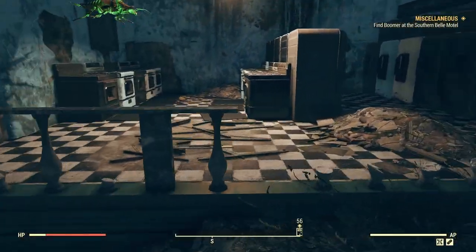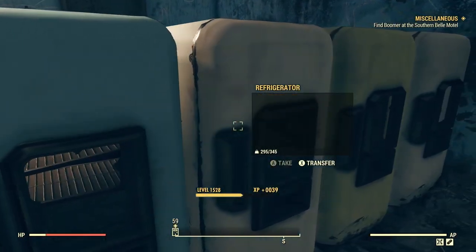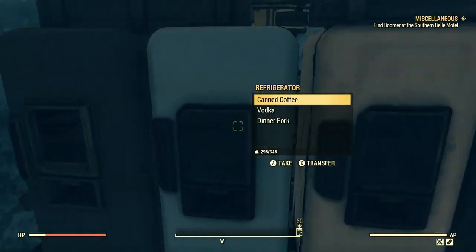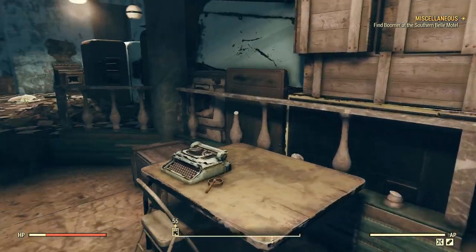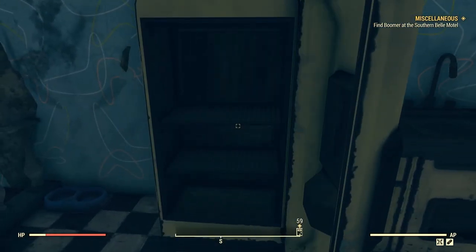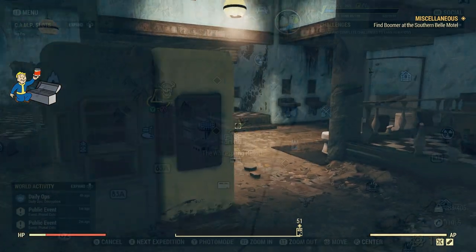What I forgot to mention earlier is that you can also interact with refrigerators. The Valley Galleria has an appliance shop on the bottom floor on the right-hand side from the spawn, where you can interact with a lot of the refrigerators — it's a pretty great source as well. So check dumpsters, lunchboxes, refrigerators that you can pull things out of, as well as trash cans.